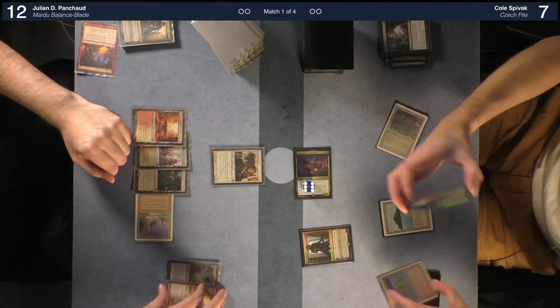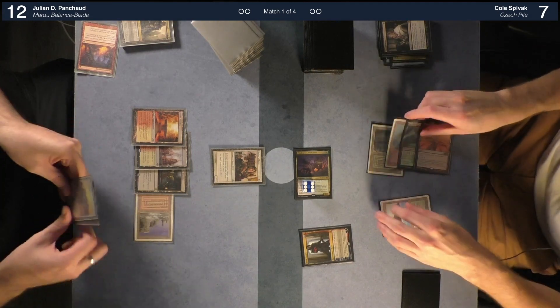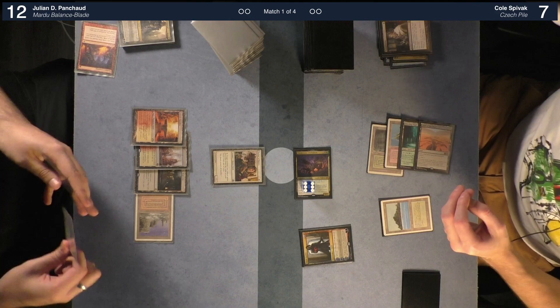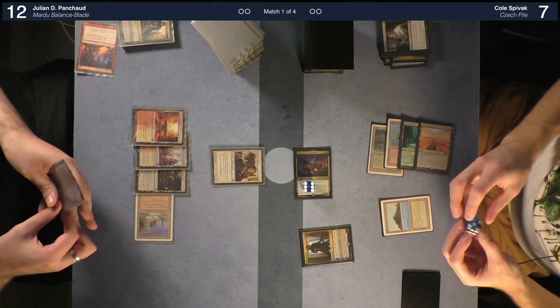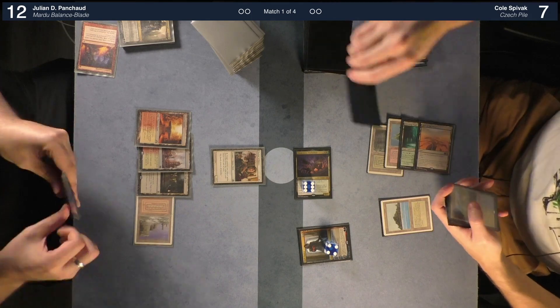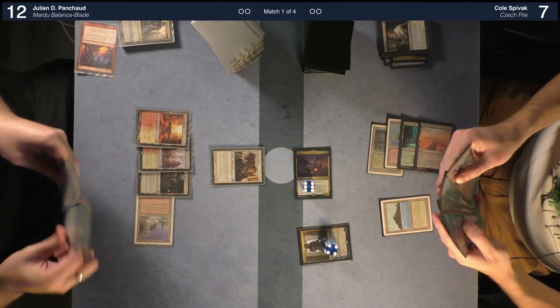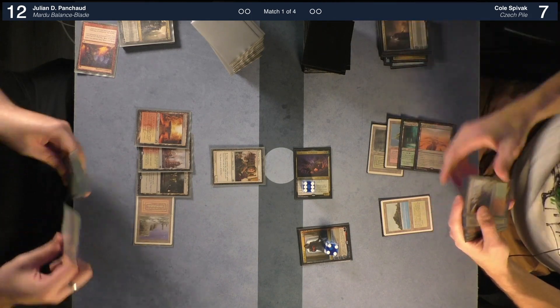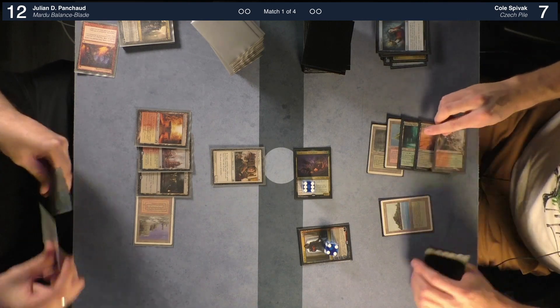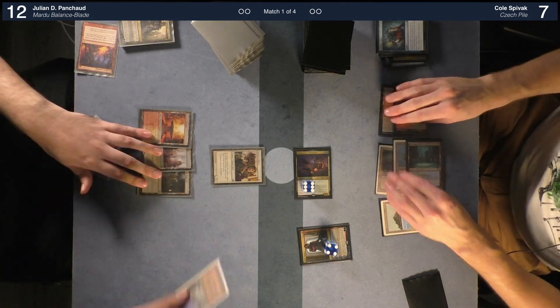Battery Skull resolves — I'll draw two cards, discard two cards. I'm going to discard Ashiok Nightmare Weaver and Memory Lapse, then play Raging Ravine tapped and pass the turn.